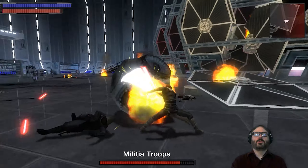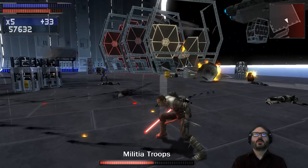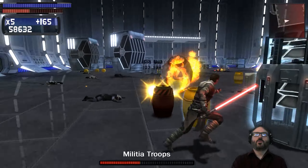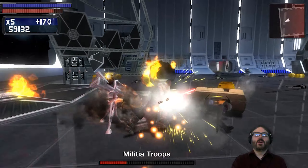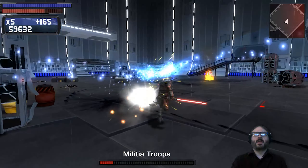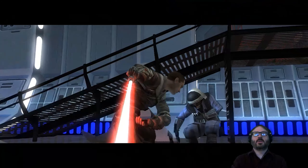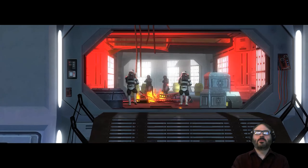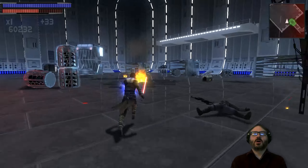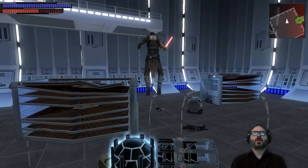I was actually sad when they didn't use the Euphoria engine much after this game. Grand Theft Auto and Max Payne 3 had it but it wasn't really used to its potential. The whole idea was that it's an animation system driven by AI — they'll try to grab stuff as you pick them up, or if they fall off a ledge they'll try to grab hold. They haven't really used the engine since, which is kind of a shame. Good physics calculations kind of went to the wayside in favor of 4K or ray tracing. I thought Euphoria was awesome, especially in this game on the HD consoles.